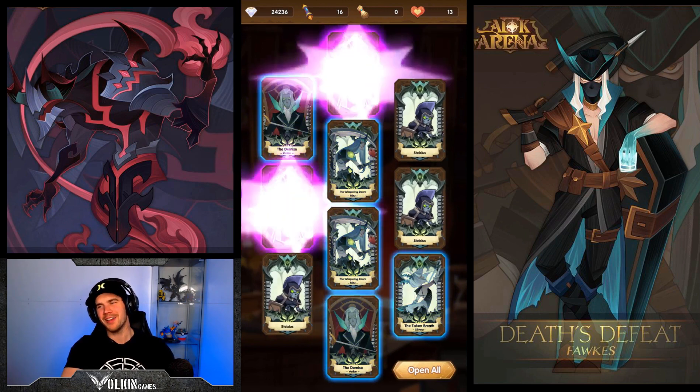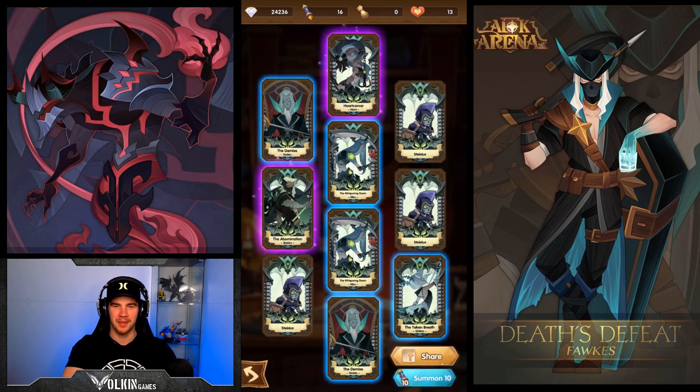Oh my god my luck is insane! Double purple straight up and we got a Nara and a Baden. I don't even need to get that Nara - I'm one away. Question - answer me in the comments: do I go for Nara or Baden? Because if I get one more Baden we can go for him as well. I feel like I'd go for Baden because Guildhunt's OP, but Nara's really good too. I don't know who I'm going to build, but that gives me enough fodder to get Shemira to Ascended. Wow, my luck is insane.